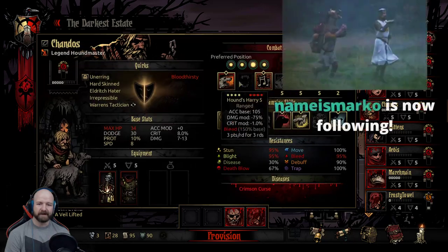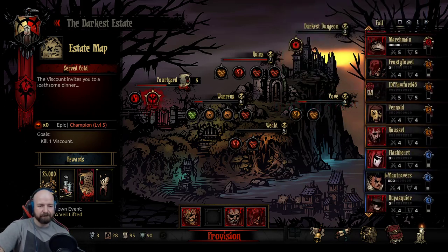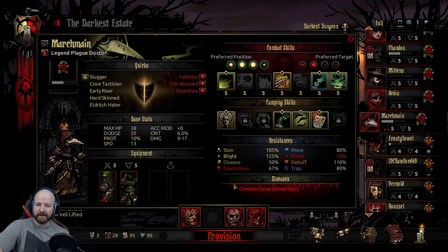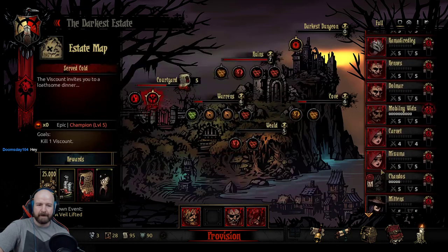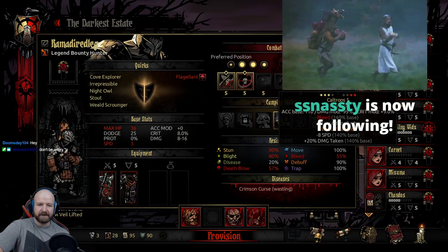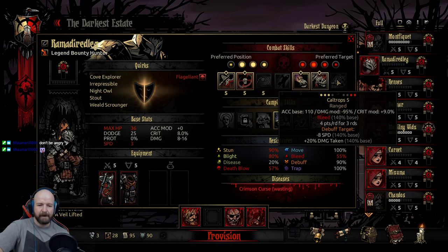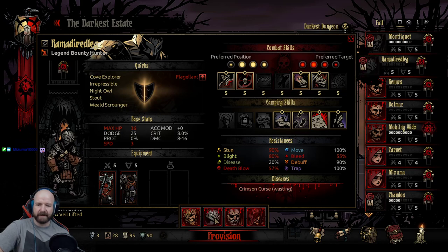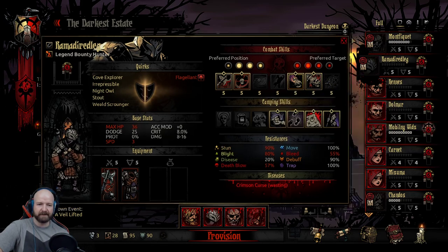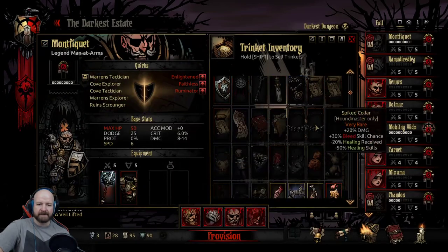I think I want Chandos because he's just really good at fighting bosses. Welcome Marco Evening. We certainly want a Plague Doctor as well. We could go Ramadi - damage taken, speed. I think I might actually take Ramadi here. He can do all these abilities - I think Caltrops might actually be good against the Viscount.